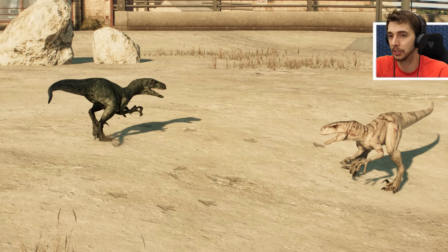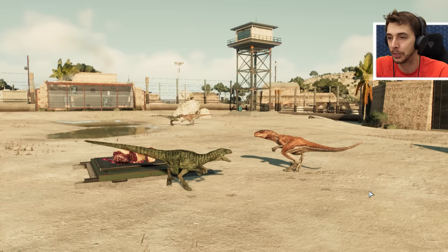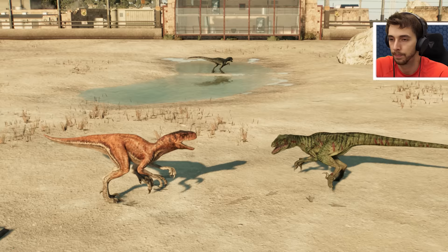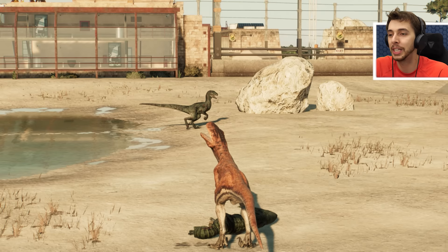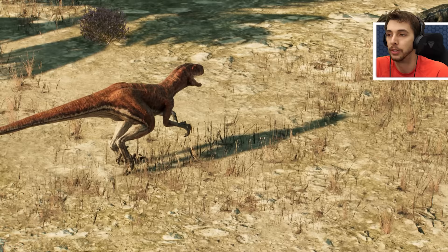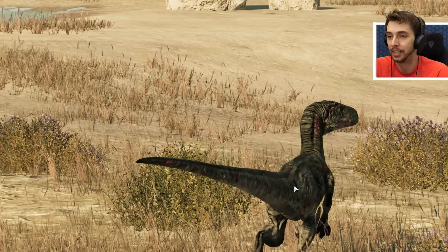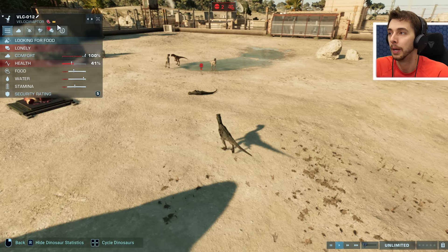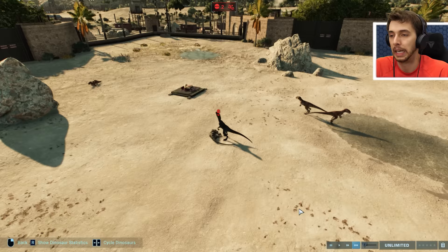Only three velociraptors versus five atroceraptors. The last Delta died - only one remains and it doesn't look like it's getting a kill. Charlie is killed by Panthera - only Delta and Blue left on the raptor squad. Blue is gone, meaning the last raptor from the raptor squad is Delta. Apparently Delta still thinks it's a pack leader even though there are no more members left. It is now five atroceraptors versus one velociraptor.